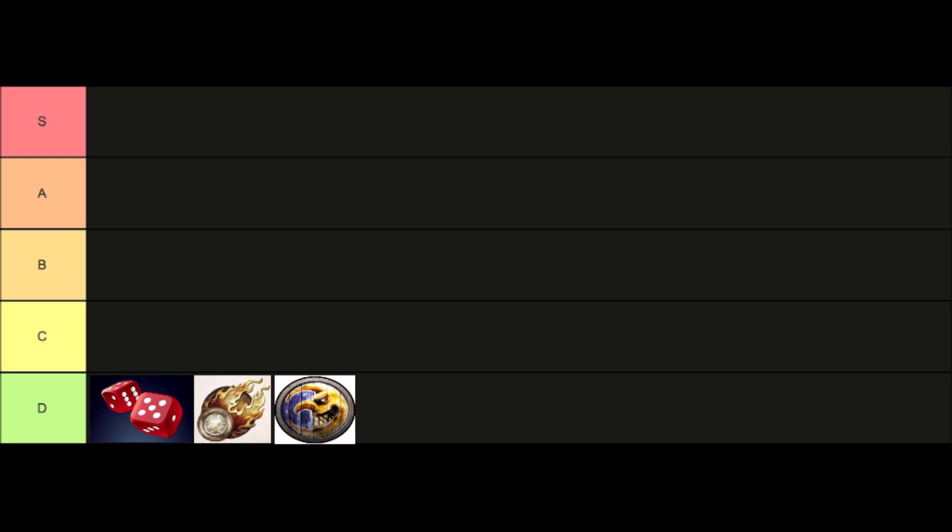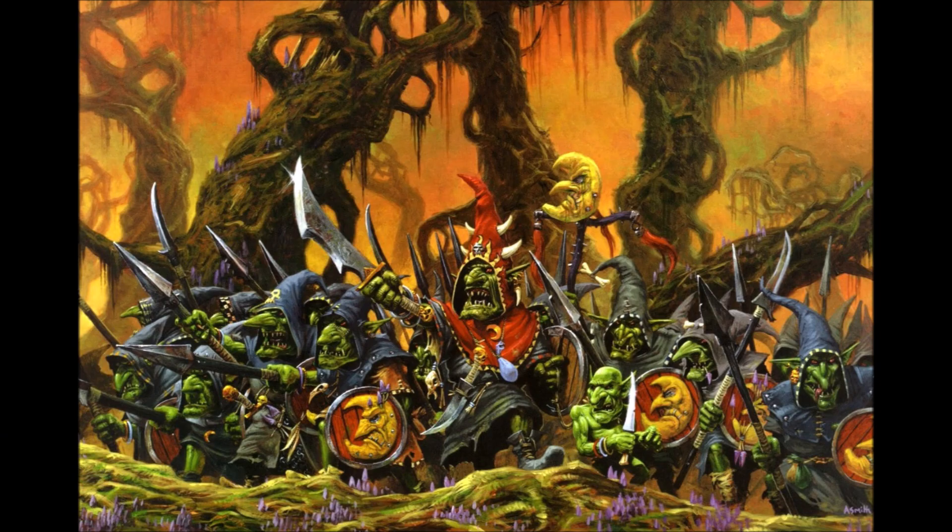Just above the Witch Hunters I've put the Goblins. Goblins are also a low quality infantry horde army, but they do have access to a lot of mobile elements with chariots and wolf riders. They have received some positive changes, with giants now being cheaper and trolls being much more effective. However, these bonuses don't really overcome the critical weakness of the Goblin list, which is its command structure — Goblin characters have the lowest command values in the game. Goblins can be a very fun army to play, but be aware it's going to take a long time to collect, paint, and learn to win with one.